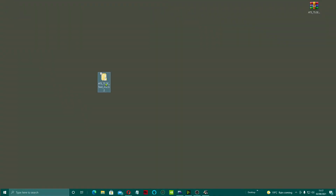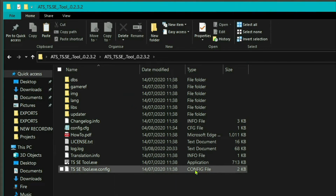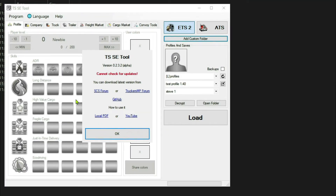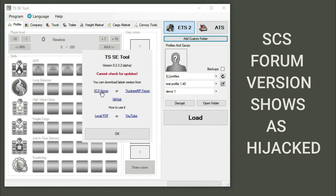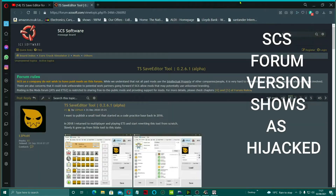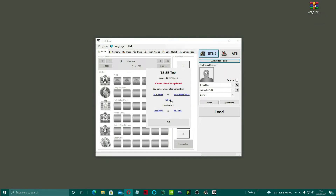We can click out of that. What we're looking for is the TS SE tool application — just double-click on that. It will bring up the tool. You always want to be checking for updates, so we're going to come across here and grab the latest version. We're not going to grab that one because it says it's been hijacked. We're going to head over to GitHub.